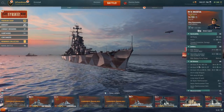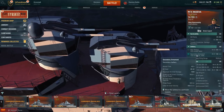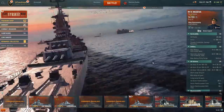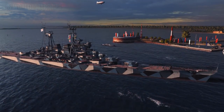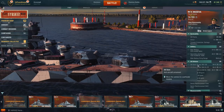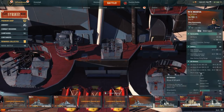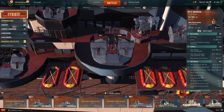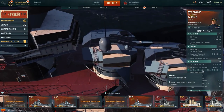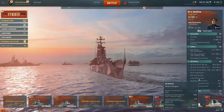The secondary battery consists of four dual 130mm guns with a surprising 8.2-kilometer range, though their layout means exposing a large portion of the ship's side to use them effectively. In terms of anti-aircraft defense, we have six quad 25mm guns covering 0 to 2.3 kilometers, six quad 45mm guns covering 2.3 to 3.5 kilometers, and the four dual 130mm guns covering long-range AA out to 6.6 kilometers.